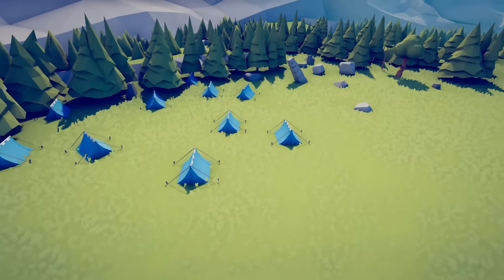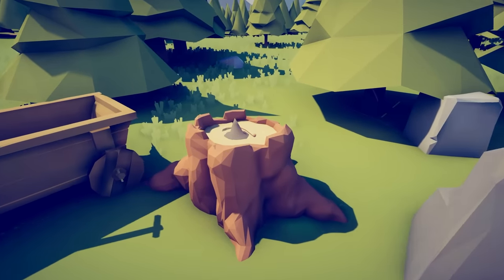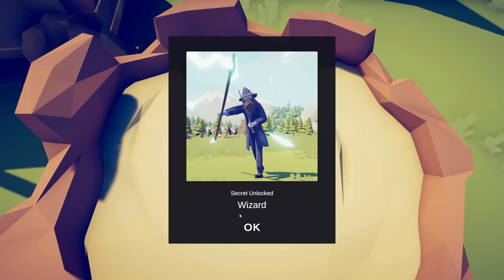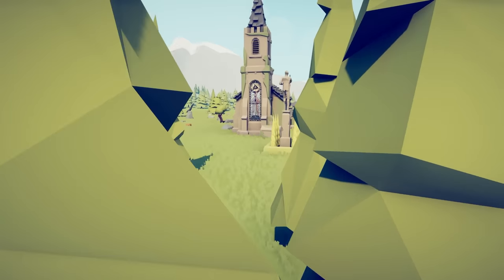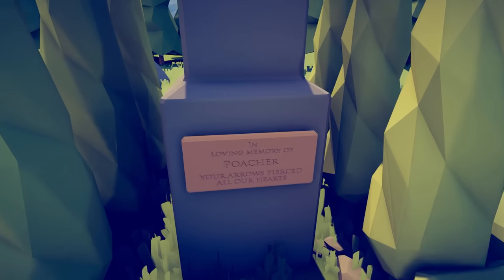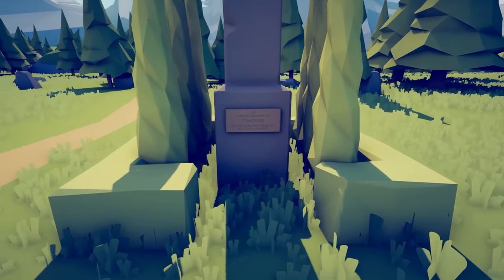Leave the blue tents behind and go into the woods, where you'll find a log cart right beside an old stump. On the old stump there's an odd hat with a pipe — clearly an homage to Lord of the Rings — and you're going to find the wise old wizard Gandalf himself. Then come towards this cathedral and go to the statue. The plaque reads 'In loving memory of poacher — your arrows pierce all of our hearts.' You unlock the poacher.